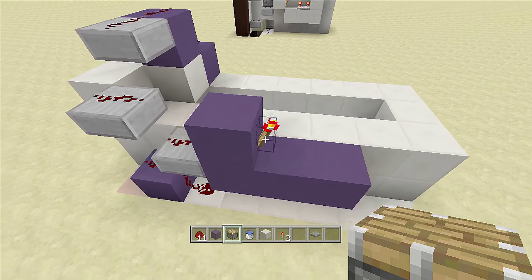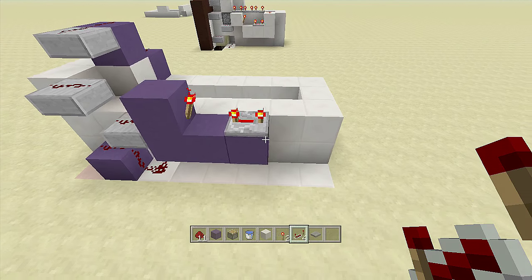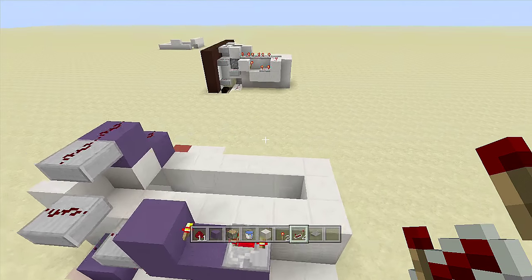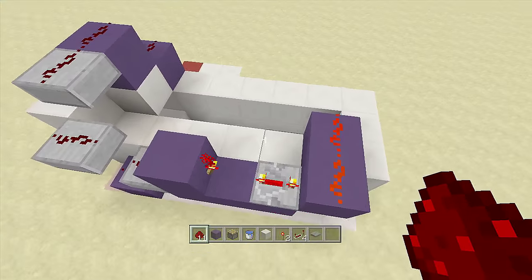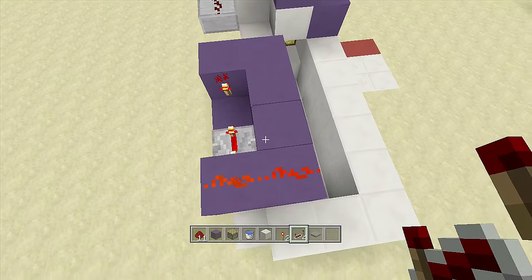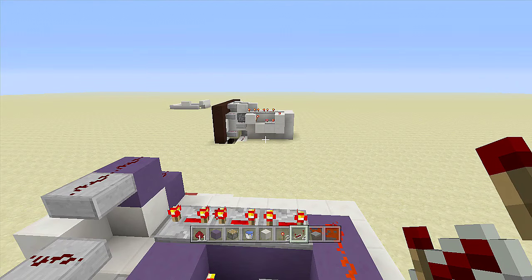Place a repeater coming out of that redstone torch on four ticks delay. If you want the door to stay open longer, just add more repeaters here — the more repeaters, the longer it stays open. I only use four repeaters. Place a block in front of the repeater and one block over, place two pieces of redstone there, then swing back three blocks and place three more repeaters going back this way, all set to four ticks delay.